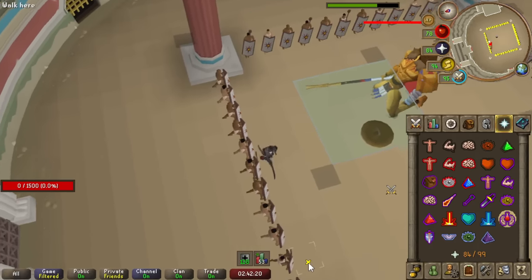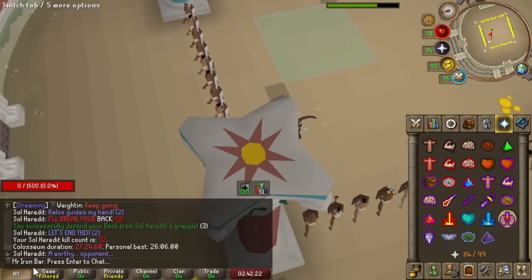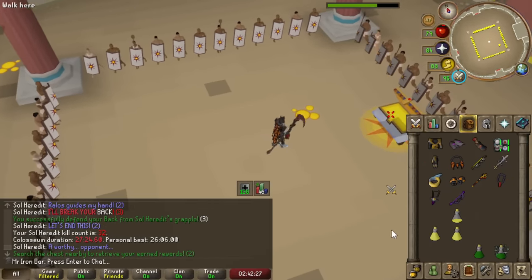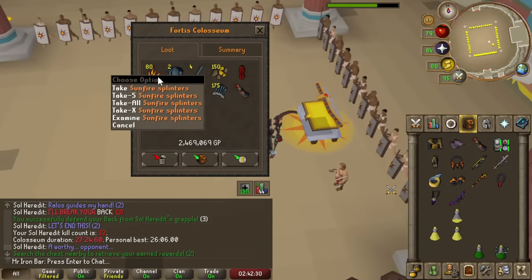Another kill. The kills on average are definitely a bit faster — that's for sure. Though I'm getting scammed so bad on the Splinters.